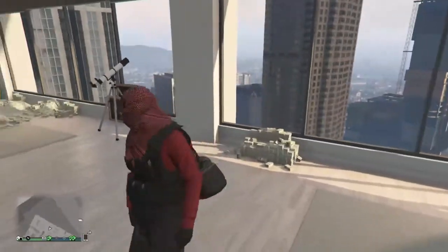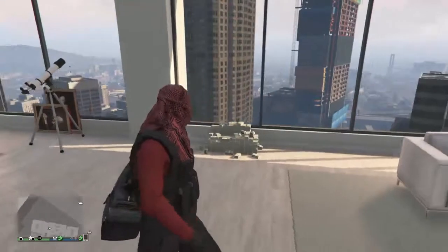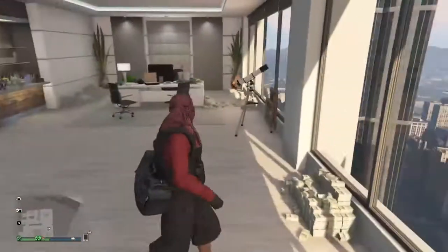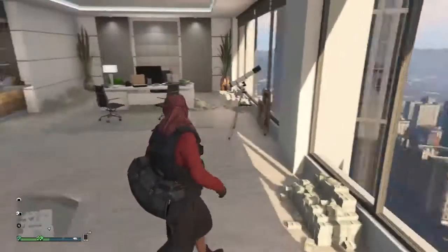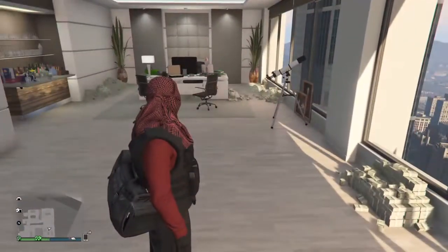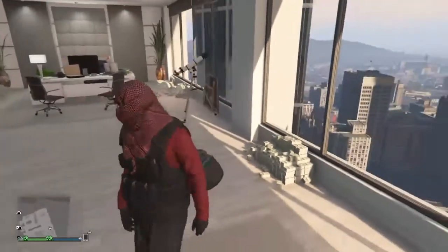All you gotta do is pick up the mask or the outfit that you have saved, then you want to go in and pick your new mask that you got from the DLC — the Smuggler's Run one. Go to the mask store, purchase it, and check it out. Here we go.